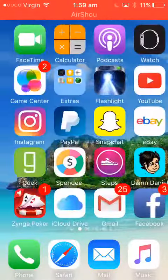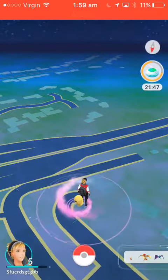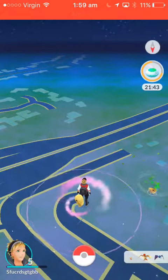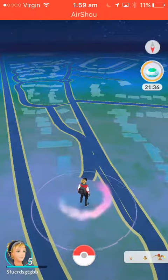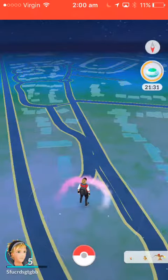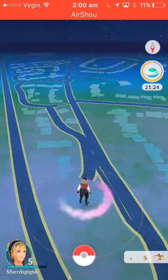What's up guys, today I've got a tutorial on how to get unlimited incenses in Pokémon GO. As you can see in the incense bar it's up to 21 minutes. When you've got an incense and it runs out, you have to wait until you level up more to get another one, which is really annoying. But I've found a glitch to keep restarting it over and over as many times as you want.